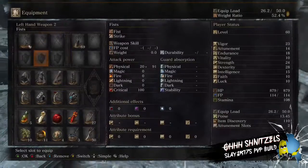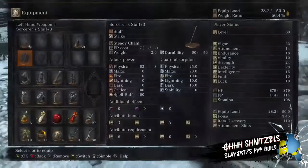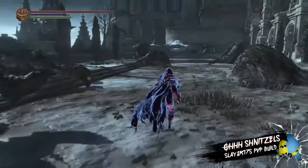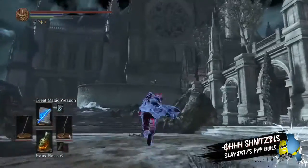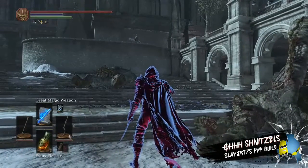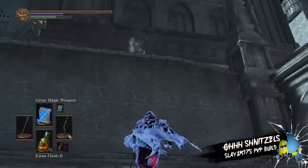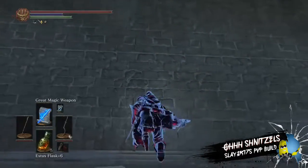Here are my stats — you can pause it and take a picture. I use a Refined plus six Carthus Shotel. What Refined does, if you guys don't know, is it ups your scaling for Strength and Dexterity. Say if you have a D and a D for both Strength and Dex, it would put both up to C.